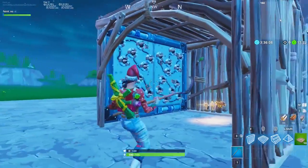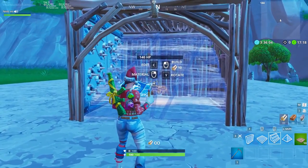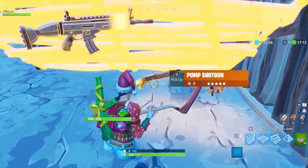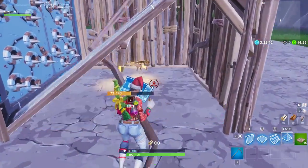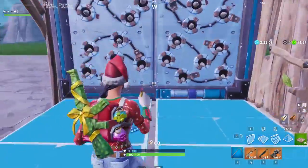Wall traps are a little trickier. You need to block the entire trap with a ramp or an edited pyramid in order to make it through safely. Your first option is just to rotate your ramp to block the trap and then walk underneath it. The downside to this method is that you have to remember to rotate your ramp back afterwards. Alternatively, you can place and edit a pyramid to achieve the same effect, which gives you more options overall and you don't have to think about rotating any builds.